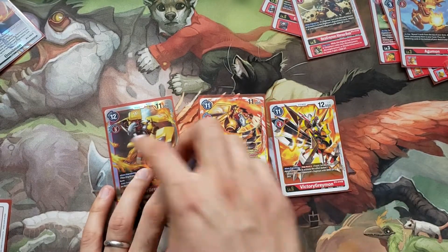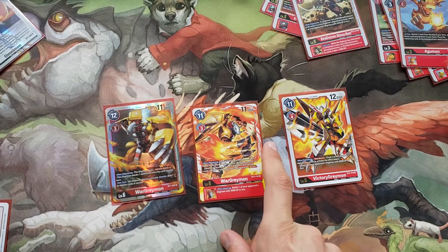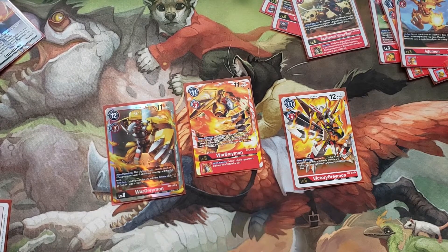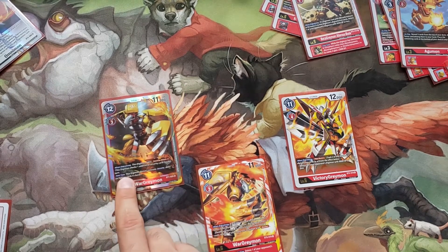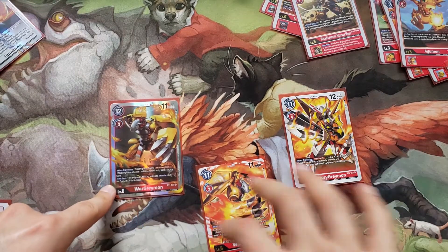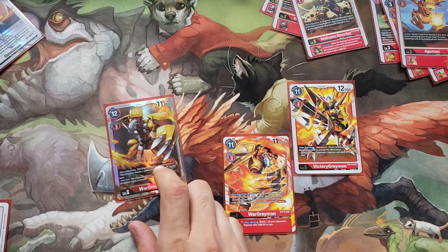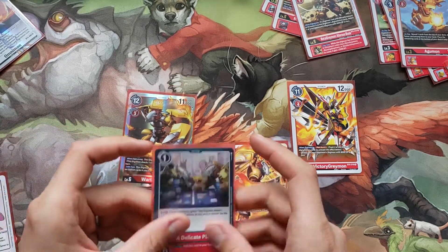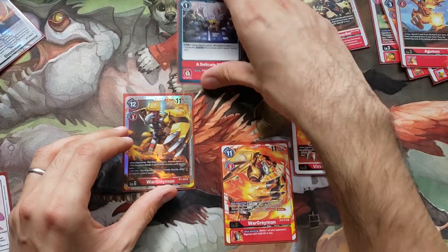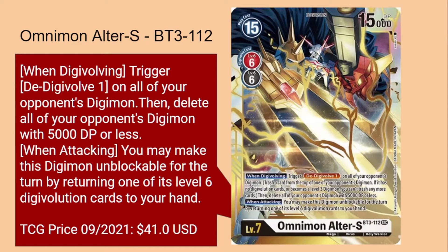For Megas, right now I'm running 2-2-2, but long term I want to have the Blitz Greymon — it will probably replace the current WarGreymon since it also deals with blockers and gives a nice Inheritable effect. I still think the built-in 'don't activate security skills' is useful, but Megas should overall balance towards 12k. Perhaps the Blitz Greymon or this one will replace the BT1 WarGreymon. I didn't play against MegaZoo or security controls, so if that happens this card will be more impactful. Long term I'll probably replace the BT5 WarGreymon with OmniMon Altares for removal — it can delete all opponent Digimon with 5000 DP or less and make something unblockable to help end the game.